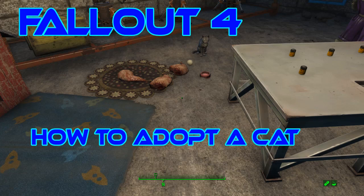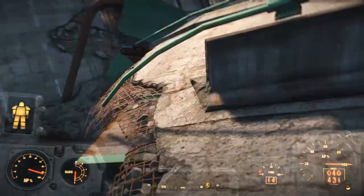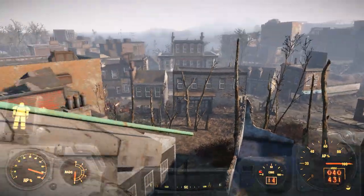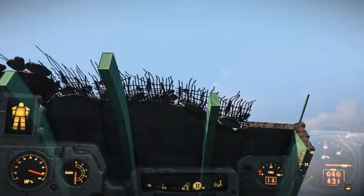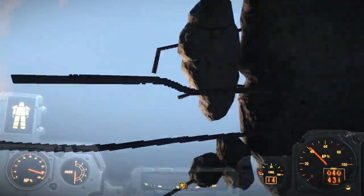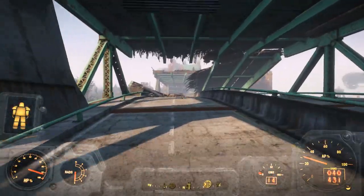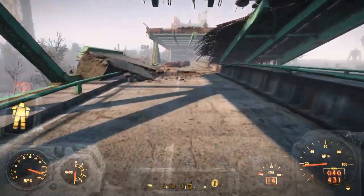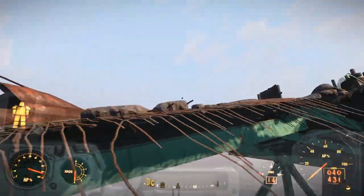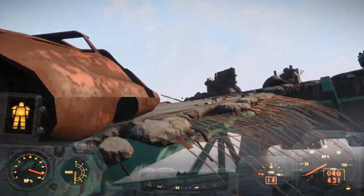Hello and welcome to my Fallout 4 experience. Today we're here to get the Sleepwalker's key, which is the one right there, and then to whisper the cat and try and take it to the castle. Right, let's get it started.